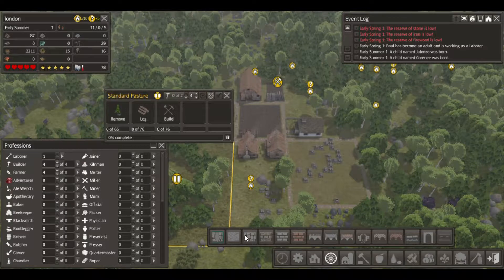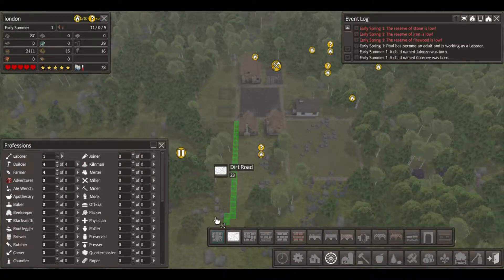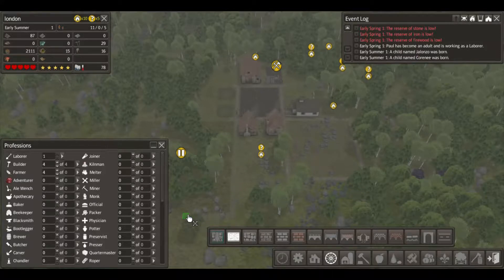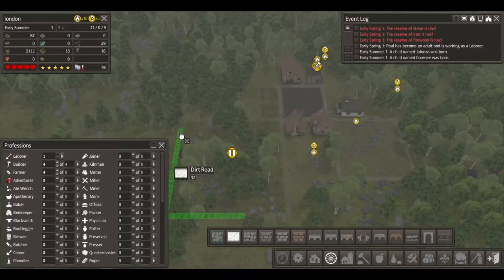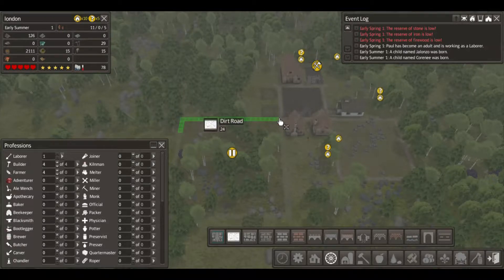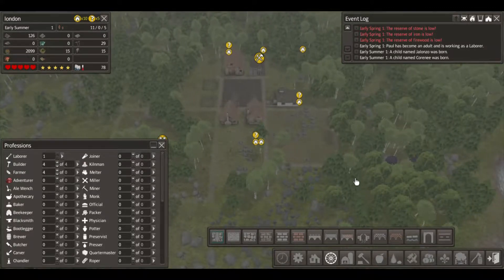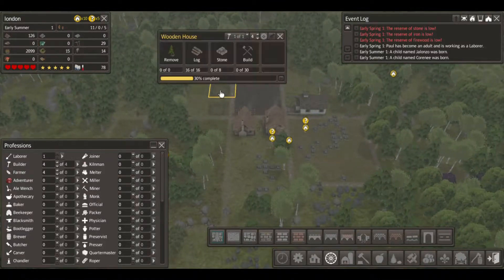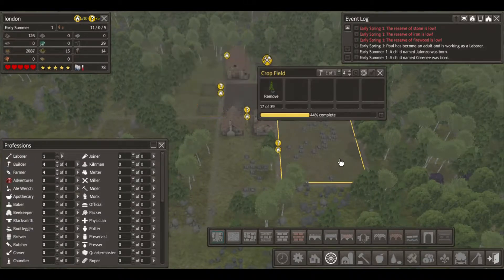The road needs to be here, so it's gonna go around this place. Boom - all right, there we go. Everything's coming along hopefully. Early summer.